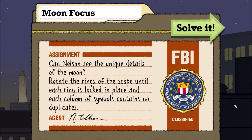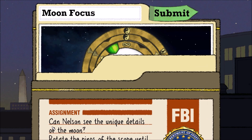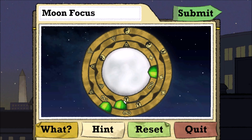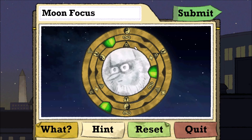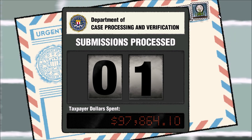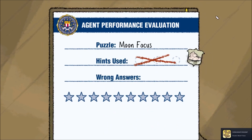We're starting off with a puzzle. Can Nelson see unique details of the moon? Rotate the rings of the scope until each ring is locked in place and there are no duplicates. Okay, I need to move the green things to rotate the rings. I got something correct, it looks like. The game is not letting me move any of these rings, so let's make sure there are no symbols repeating in any row. It doesn't look like there are, so let's say that's the solution. Submit. Yay! I am a moon focuser! I'm a top agent.